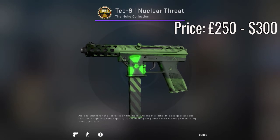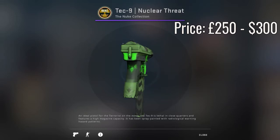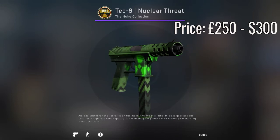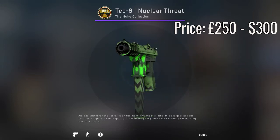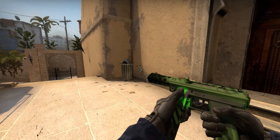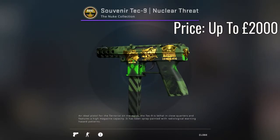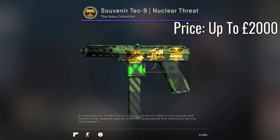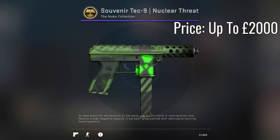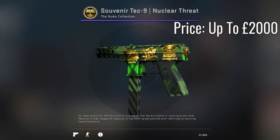Now moving back across to the T side, we have the Tec-9 Nuclear Threat. In factory new condition it is just under £250, and for my US fans, that's just over $300. A Tec-9 Nuclear Threat souvenir minimal wear goes for just over $300, and for a souvenir factory new, we could be looking at over £2,000. You guys can see the Tec-9 Nuclear Threat souvenir in the game right now — this is a minimal wear one.